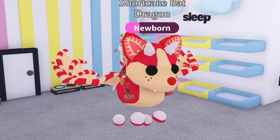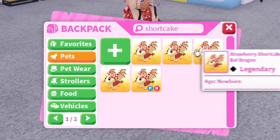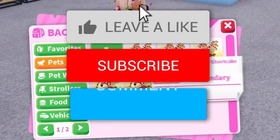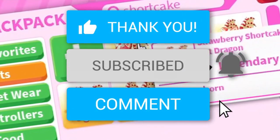In today's video we will be trading the brand new strawberry shortcake bat dragon. I also want to give away a strawberry shortcake bat dragon to one of you guys. To enter the giveaway, all you have to do is leave a like on this video, hit the subscribe button, and comment down your Roblox username.